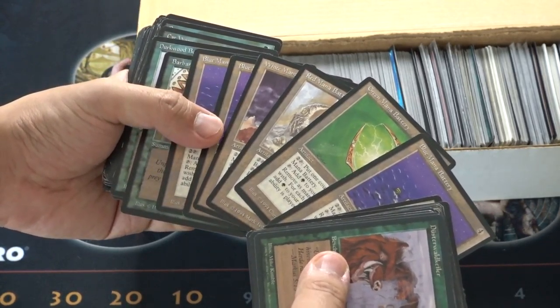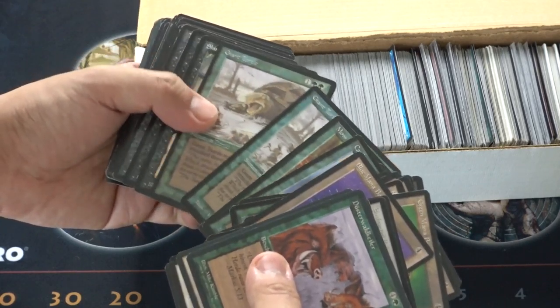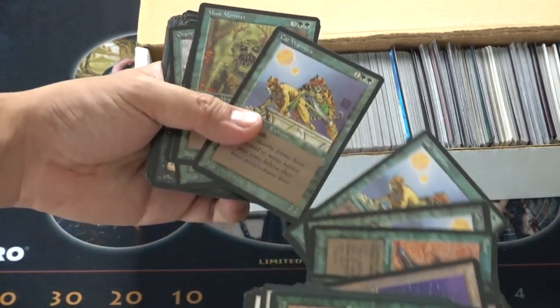And we have a Legends card — I believe this used to be a rare or uncommon — and we have a whole set of them. So we have blue, blue, blue, white, red, and green. And some more moss monster, one of my favorite ones.